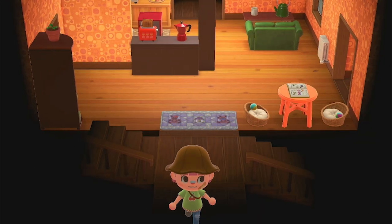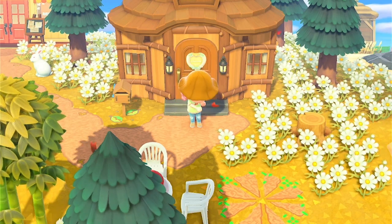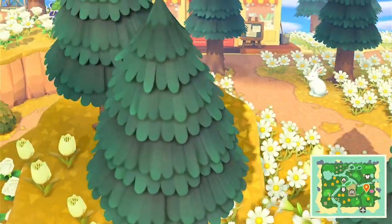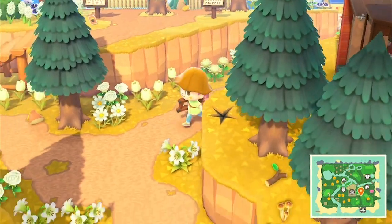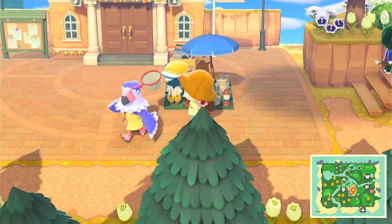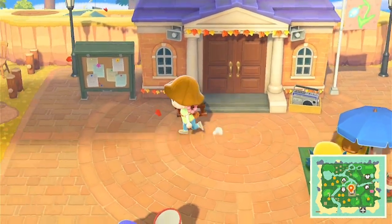That's my house! Also, if you can find Scoot in that house — for hard mode you have to get the picture of one of your first villagers, and I got the picture of Scoot. So if you can find it, take a photo and tag me on Instagram or Twitter. My Instagram and Twitter are in the description below.